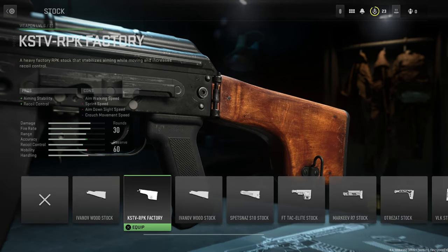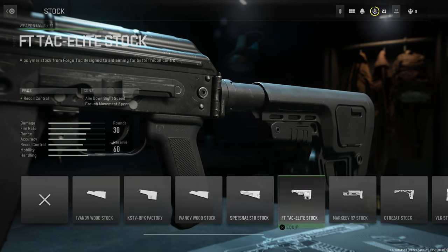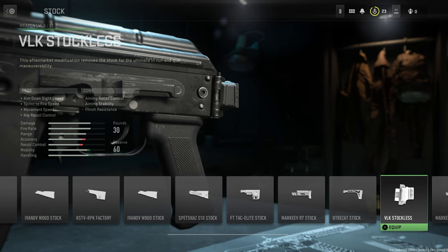So we have the KSTV RPK factory stock, we have the Ivanov Woodstock — just one — we've got the Spetsnaz S10 stock, we have the FT TAC Elite stock, the Markiev R7 stock, the Autryziat stock, and the VLK stock.